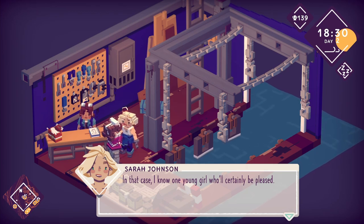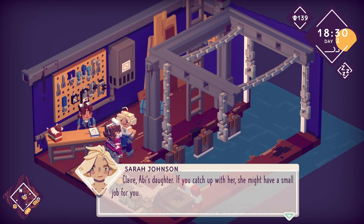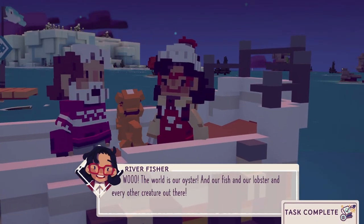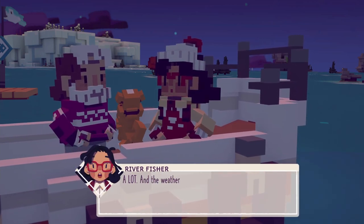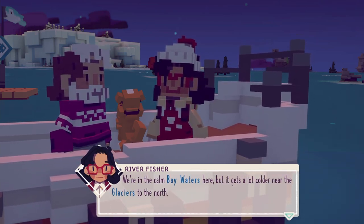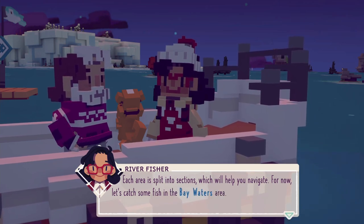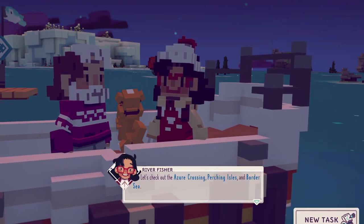I looked right at you! In that case, I know one young girl who will certainly be pleased — Claire, Abby's daughter. If you catch up with her she might have a small job for you. The world is our oyster — and our fish, and our lobster, and every other creature out there! The weather can shift dramatically depending where we go. We're in the calm bay waters here, but it gets a lot colder near the glaciers to the north. Over to the east there's the walking storm and the hot springs.